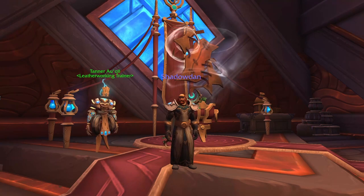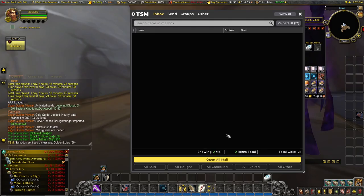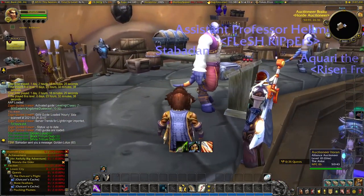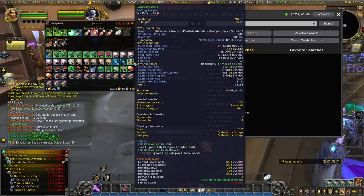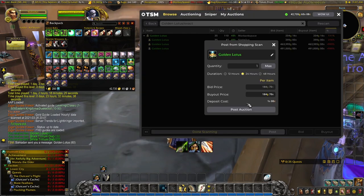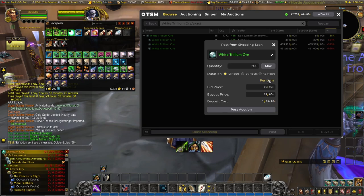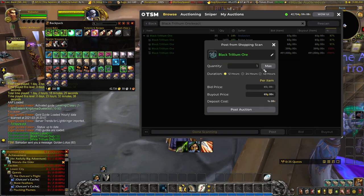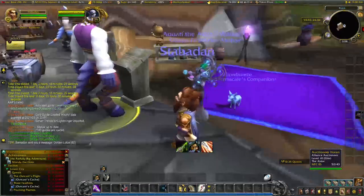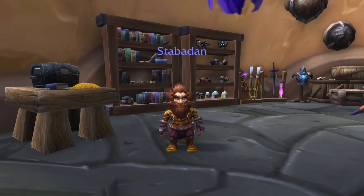Hello again Stabadan — let's go put those other things on the auction house. Let's grab all of these and see if we can increase our gold by upcycling our Spirit of Harmony. Golden lotus is at 204 gold at the moment — we'll go with that. Then the trillium ore — we know that's a 20 gold profit, so we'll post that on. The black trillium ore — we already have one on at 65 gold, let's go put some more on. Hopefully that will pay off — we've diversified our Spirit of Harmony into three different things, so that's pretty useful. Thank you Stabadan — we'll see you soon. Until next time, happy gold making!